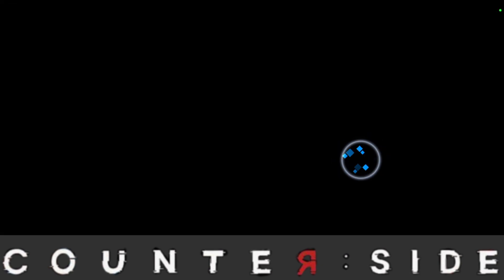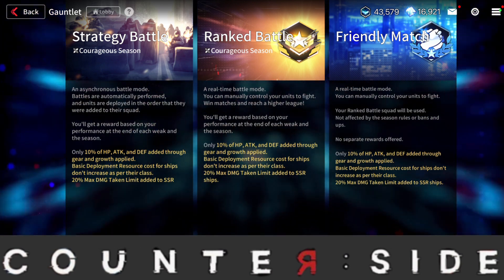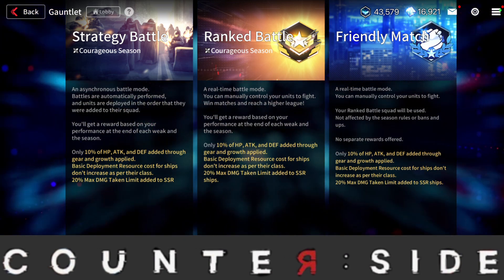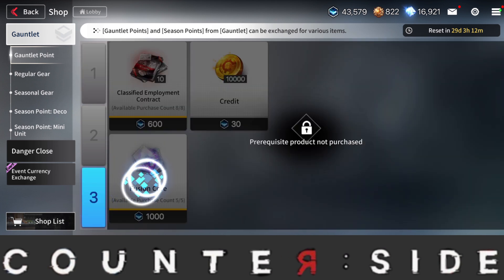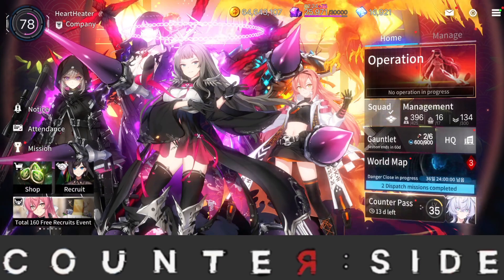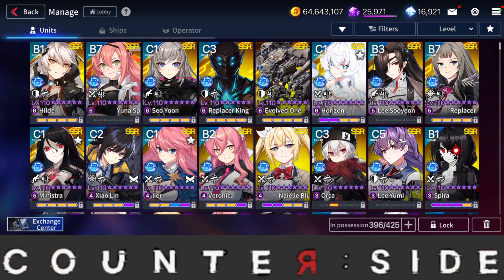Another free-to-play method: go over to the Gauntlet shop. The shop resets every month — or every 30 days — and you can get five more fusion cores from here. In the future, when more events come out, there's also a chance that fusion cores will appear in event shops.